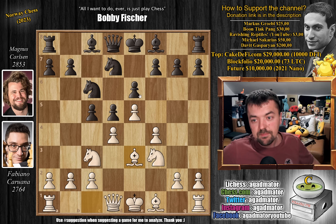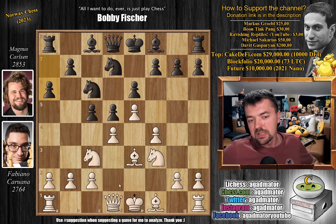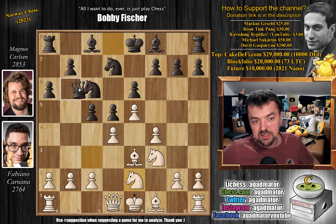Knight to c6, we have bishop to e3, a6, and now knight to e2 — this is sort of the first surprise Fabi throws at Magnus. The top moves are queen to d2, pawn to a3, bishop to e2, and knight to d2, which is kind of the fourth most popular option. Magnus shows that this is nothing new to him; he knows how to play this.